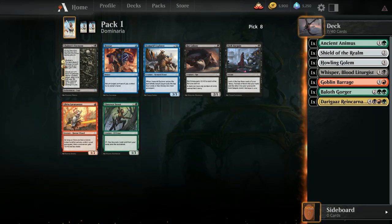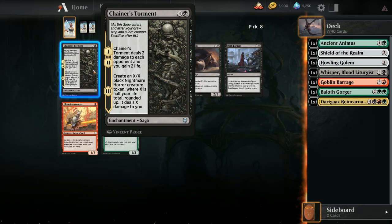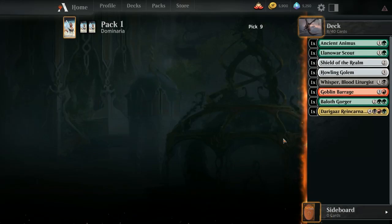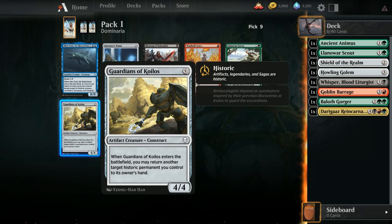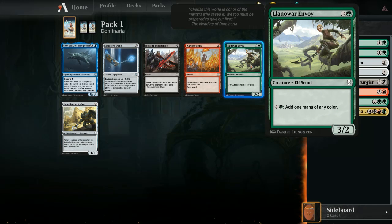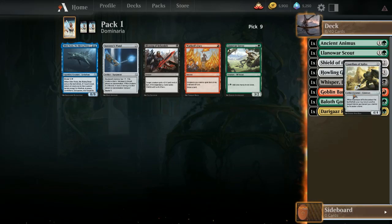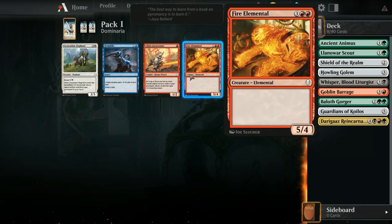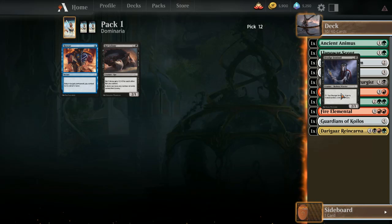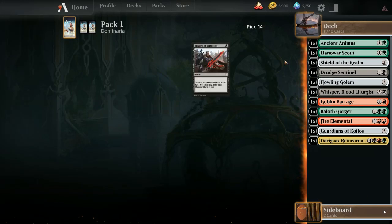Chainer's Torment — I'm kind of hit or miss on it, especially when you know you're going to lose half your life. I'll just take the Lanoir Scout instead; he's a creature. I'm going to try to prioritize green. The Guardians is probably better — it's on color. I'll take the Guardians, it's the more flexible one. I could take the Fire Elemental but I'm not happy running it. Let's just run the Cabal Evangel; sideboard Drudge Sentinel.